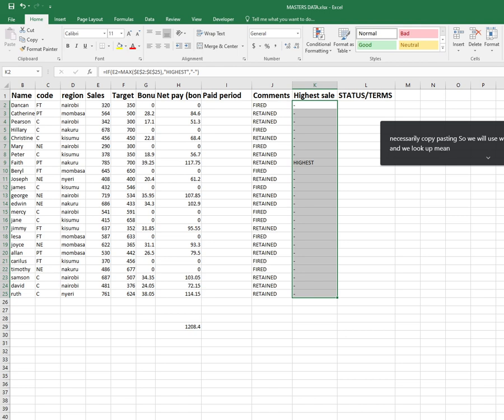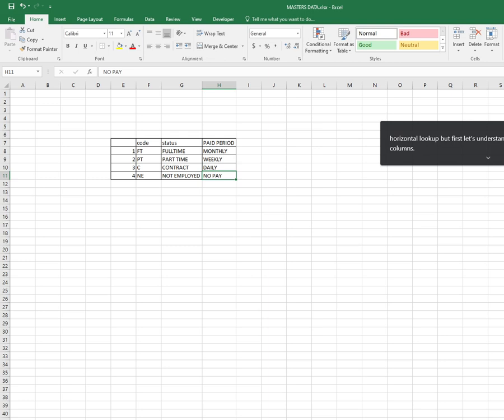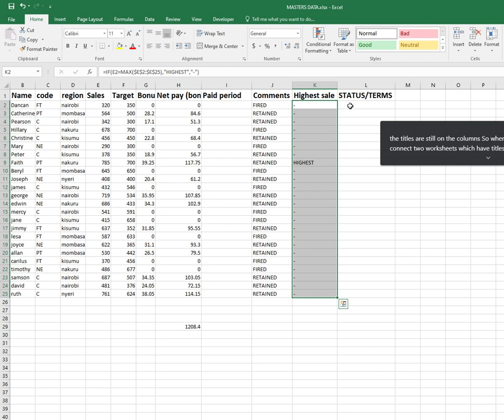VLOOKUP means vertical lookup. Vertical lookup means you have two tables and these two tables have their headings in the columns. You can have tables with headings on the rows — there you'd use HLOOKUP (horizontal lookup) — but first let's understand vertical. The same case applies in the REF worksheet: I have Code, Status, Paid Period, and within this small table — which we call the table array — the titles are still on the columns. When combining two worksheets which have titles on columns, you use VLOOKUP.